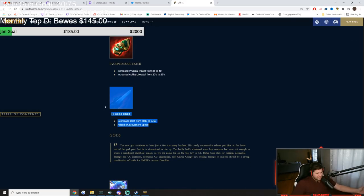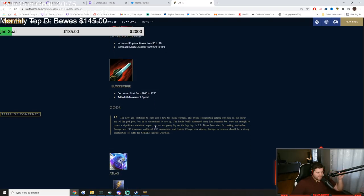Blood Forge: added 5% movement speed and decreased cost. The idea is you buy Blood Forge to stay in the fight after a kill, and the movement speed helps you chase after getting that kill. Hydra's now has 10% pen and is a little more costly. Golden Blade got more power and more attack speed — very good for the super early game, which is the only reason you buy it.